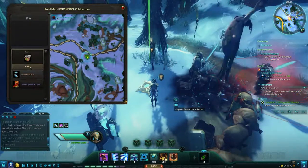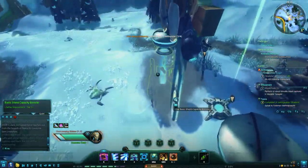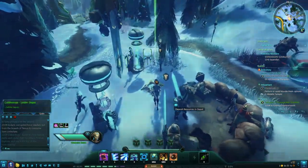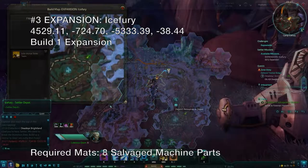Don't worry about your path choice affecting your bag space, though. They'll be stored in a special section of your trade skill bag called Settler Resources. Salvage appears throughout the primary portion of the map, but doesn't seem to spawn in Camp Ice Fury, Coldboro Cavern, or the area of ExoLab 729.